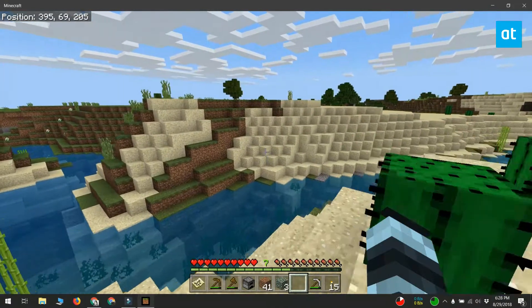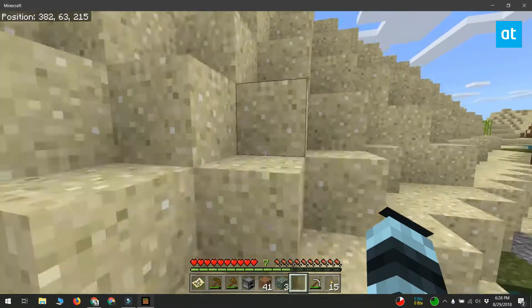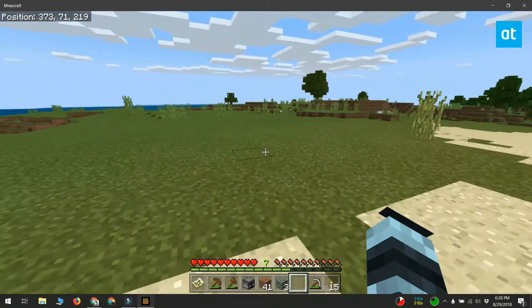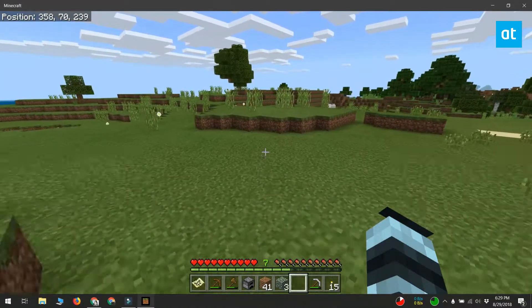If you can't find a seed that you want to try out, you can use the one that I'm using for this tutorial right now. The value for it is going to be on your screen. This seed promises 3 villages close to your spawn point and a deep ravine that goes down to levels 12 to 16. These are the levels where you can normally find diamonds, though there's no guarantee that you will find diamonds there.